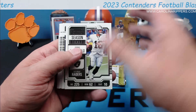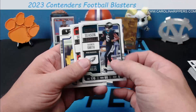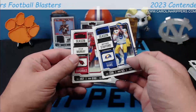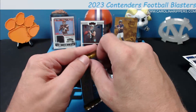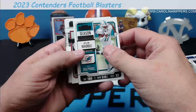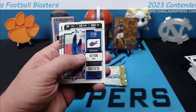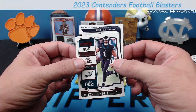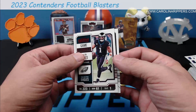So far not so good, but we did get an auto at least. I'm giving you my honest reaction — it is Contenders, we know this is the kind of stuff you're going to be having in here. Jimmy G, DeAndre Hopkins, Christian Watson, Davante, Jamar Chase. Where's the base rookies is what I want to know. Stafford, Kyler Murray, draft class, Tyree Wilson. Jaylen Waddle, Desmond Ridder, Shaq Leonard, Brock Purdy, Dak Prescott. Same guys we got before. Von Miller — and that is a red Jalen Hurts parallel. Christian Gonzalez and Emmanuel Forbes — nice combo there.